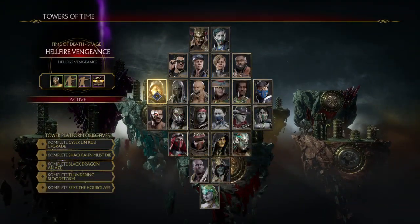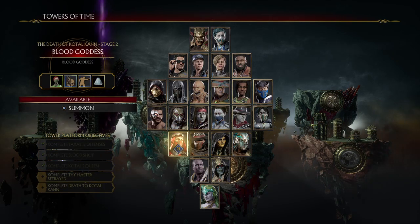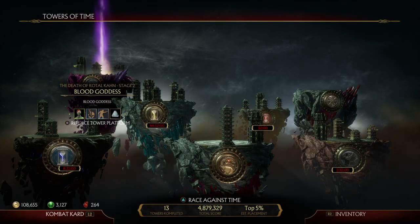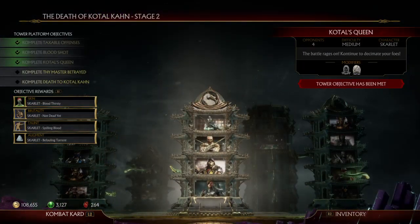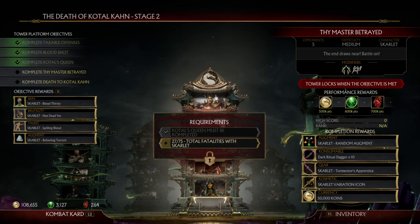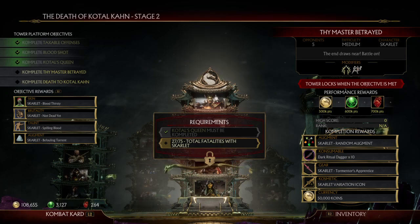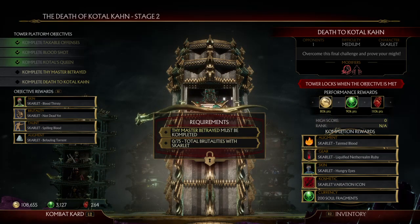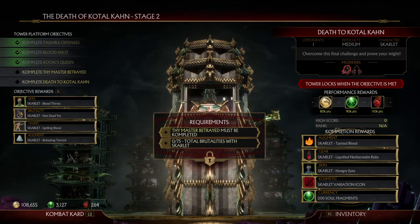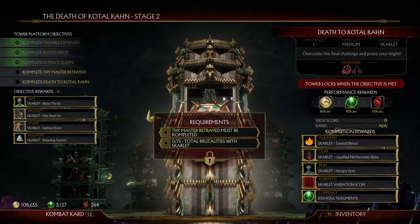Any character platform you buy is stocked in an inventory. With Scarlet, I can hit 'summon' to bring her back and it saves all the progress I made before. I completed stages one, two, and three, and I'm now just working on the last one. I've met all the requirements except the total fatalities, so I need to complete that before I can do this tower. The last requirement is 75 brutalities done with Scarlet, and once I do all of that, I unlock all the objective rewards — a skin, a brutality, a taunt, an augment, and more.